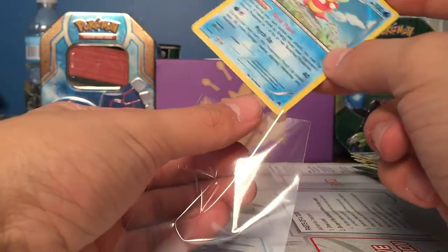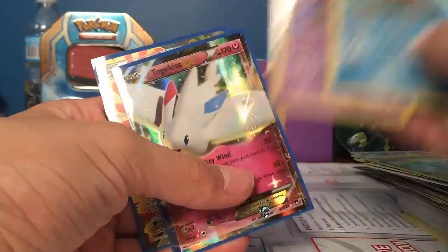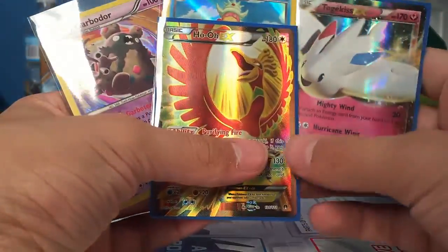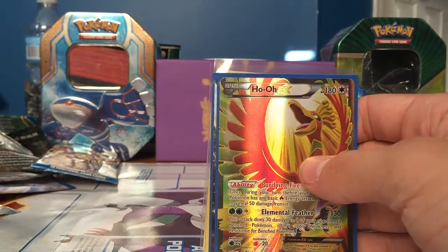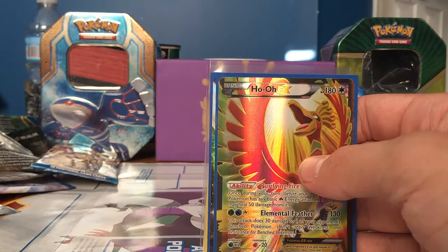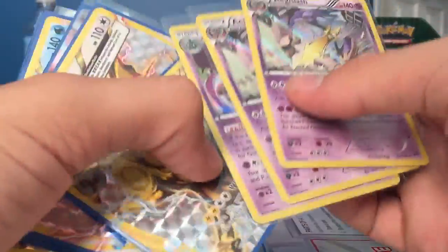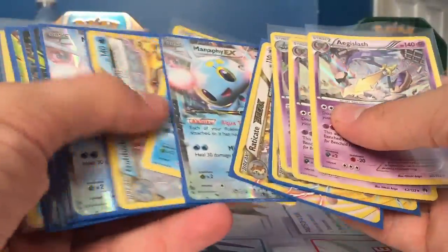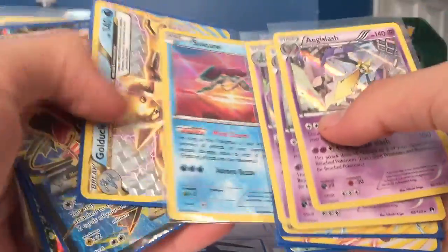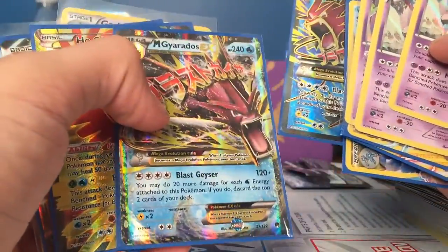Good way to end the video — we get a holo. So in this part we got two holos: one Garbodor and one Slowking, and then we got Togekiss EX and a Full Art Ho-Oh EX. In our last two parts we got an Aegislash — two of them — Garbodor holo, Luxray, Raticate Break, two Manaphy EXs, a Suicune Rare holo, a Golduck Break, a Mega Gyarados EX Full Art, and a Mega Gyarados EX.